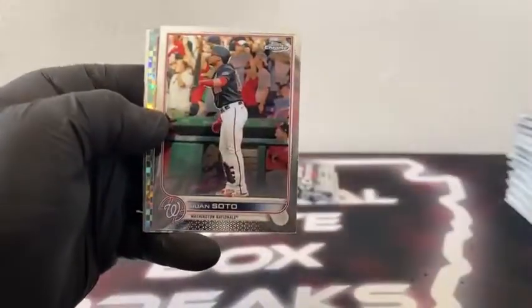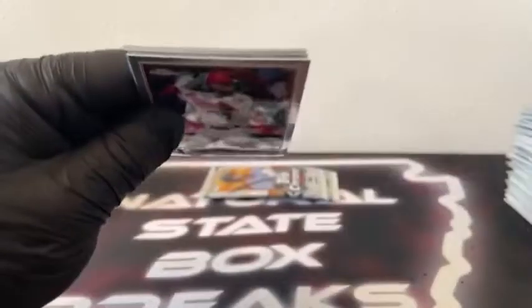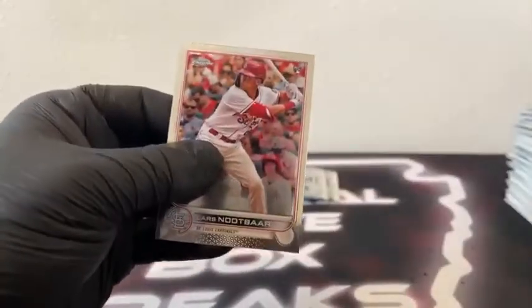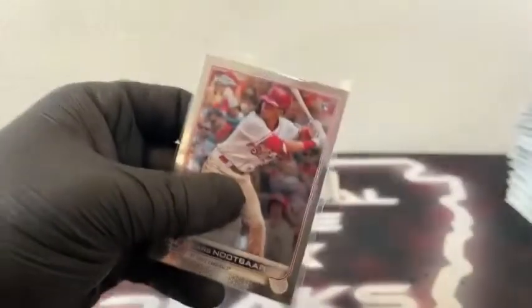Here's Zach Pop on the rookie. Juan Soto covers the X-Fractor, Cody Bellinger. We've got Jared Koenig and Yordan Alvarez for Houston. Here's Joe Adell. We've got a Refractor, Starling Marte. X-Fractor, Trevor Story covers another Lars Nootbaar. And Jesse Winker for the Cincinnati Reds. Sleeve and top load Lars Nootbaar for St. Louis.